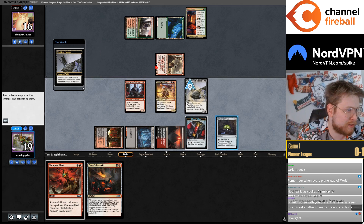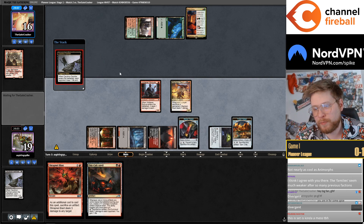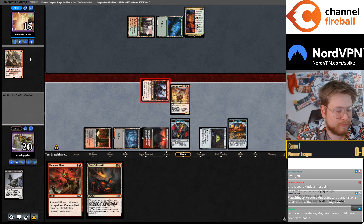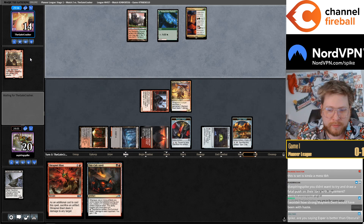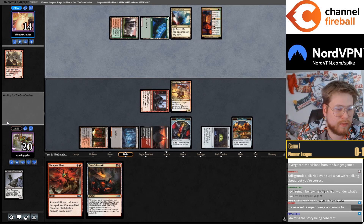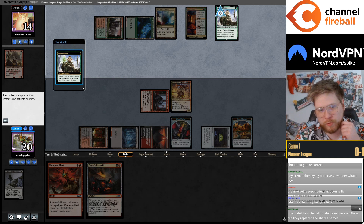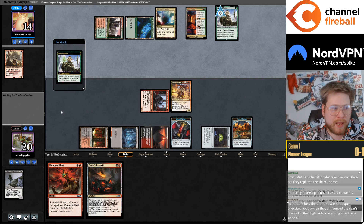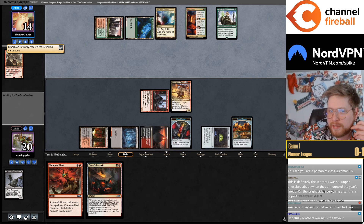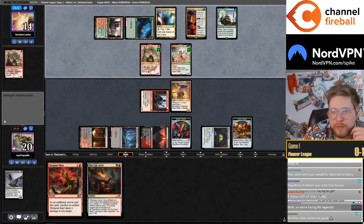I think this set in particular would be a lot better if it wasn't so faction-based — I would enjoy it more if it just had more flavor and I didn't have to learn the names of the families. I'm also like a big dummy with overly opinionated opinions for no reason. Divergent — yes, that's the name of it. If Wizards keeps doing this — making every set have different factions you pick as your identity — it just becomes a bit too much to keep up with. I think it'll be better off if they move away from that a little bit.